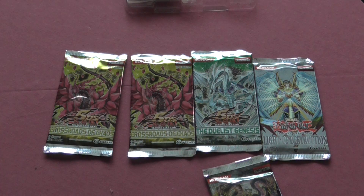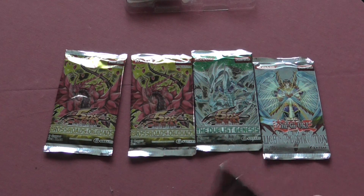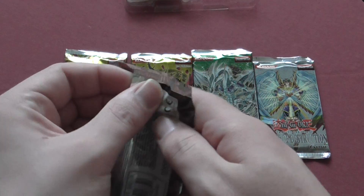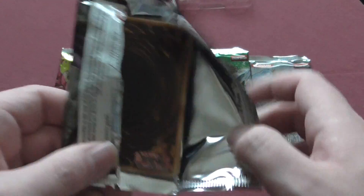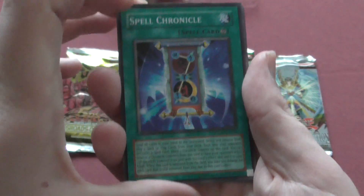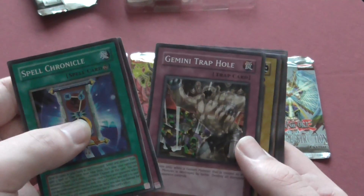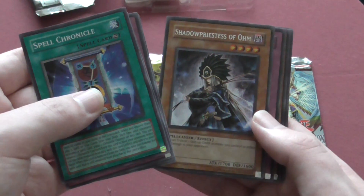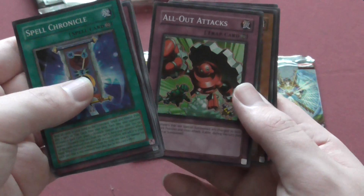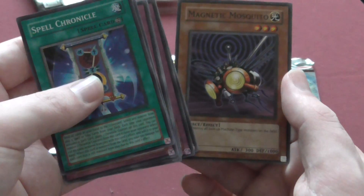I think we'll start with Phantom Darkness first. My next one to do after this will be the Red Slag and Ice Queen tin. From Phantom Darkness: spell chronicle, rainbow path, gemini trap hole, gladiator beast, Shadow Princess of Hope, all-out attacks, Destiny Hero Dunker, acid downpour, and magnet mosquito.